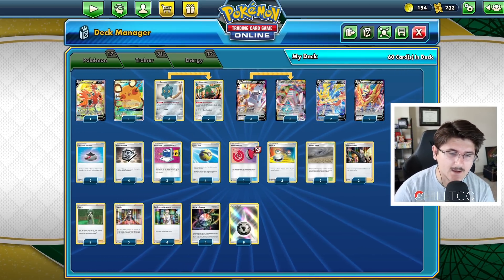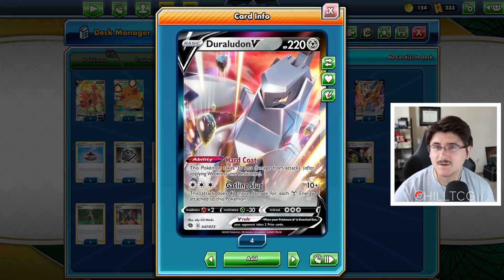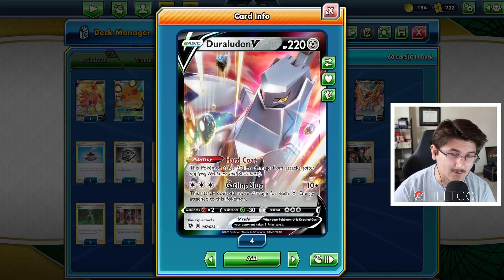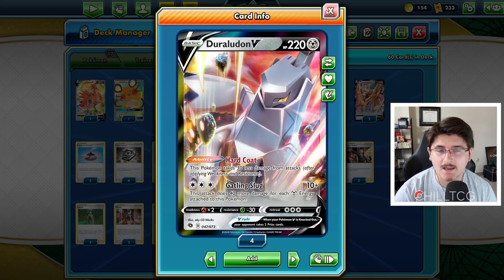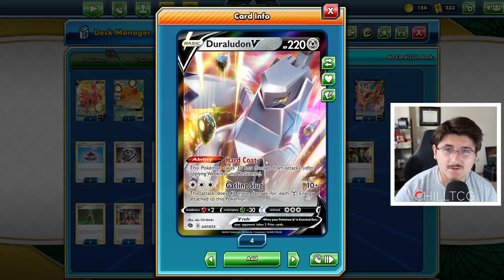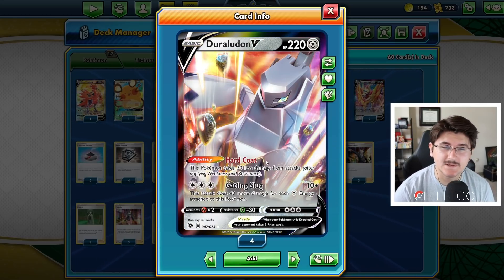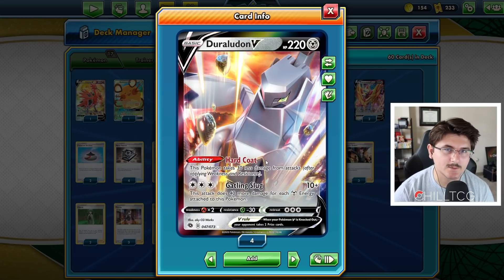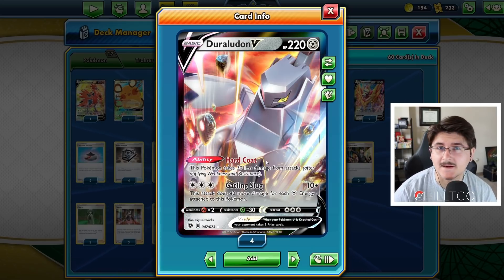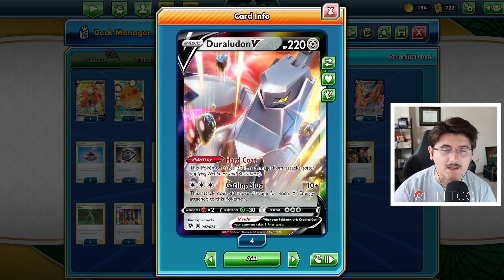Right off the bat, we are running the Metal-type Duraludon V. This is going to be a Metal-centric deck, so I did think it would be better to run the basic Metal Duraludon rather than the Dragon-type. Hard Code is actually pretty good, so if we start with it we effectively have 250 HP, giving us a little more protection. We'll also be able to Metal Saucer onto Duraludon, so I think it's just going to be a little bit better than running the Dragon-type Duraludon V from Evolving Skies.